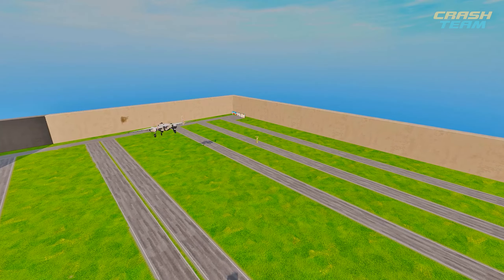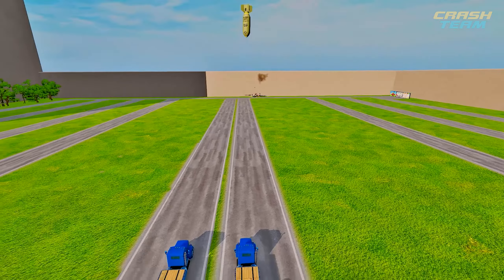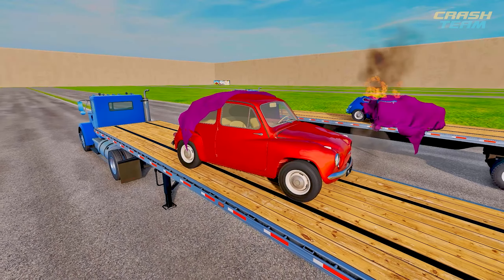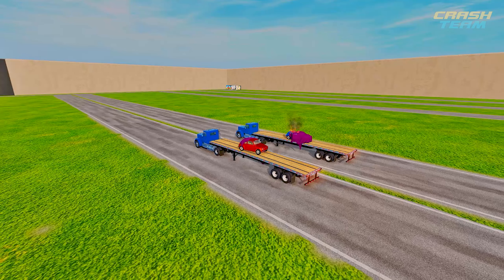The plane dropped a bomb — on the right car. This means that the red car was on the left. We have one last round left: last chance for some, and for others a chance to set the best record.